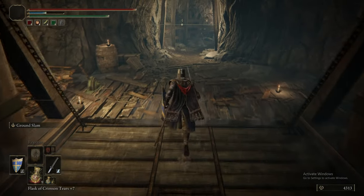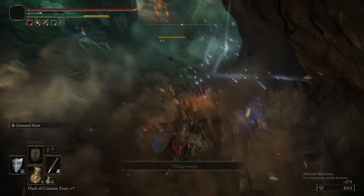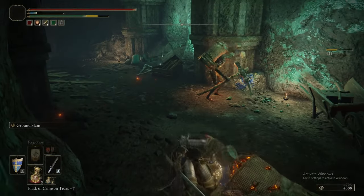From what I remember, the Vulgar Militia Saw is actually quite a good weapon - really, really good. It's a halberd with innate bleed. It's a really good option if you go for an occult or a blood infusion on your weapons. It's pretty great.